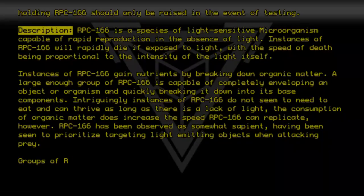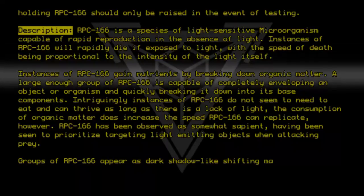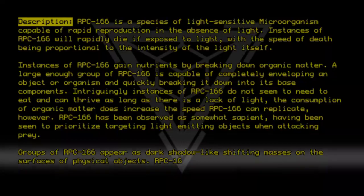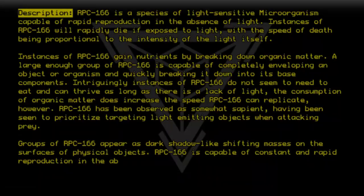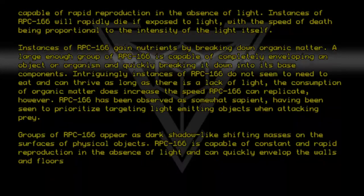Groups of RPC 166 appear as dark shadow-like shifting masses on the surfaces of physical objects. RPC 166 is capable of constant and rapid reproduction in the absence of light and can quickly envelop the walls and floor of an unlit room.